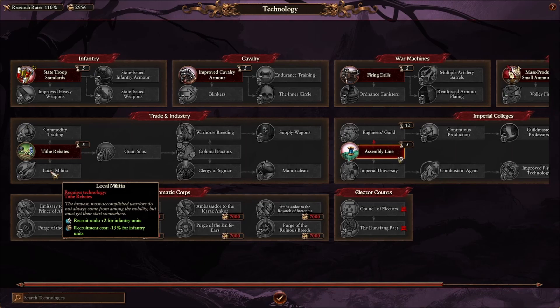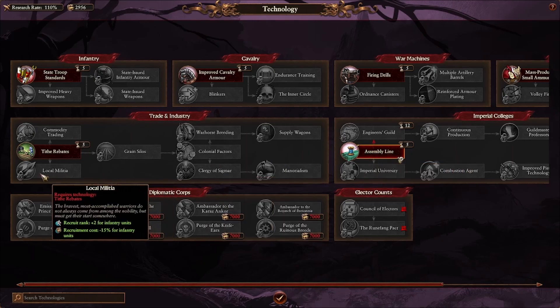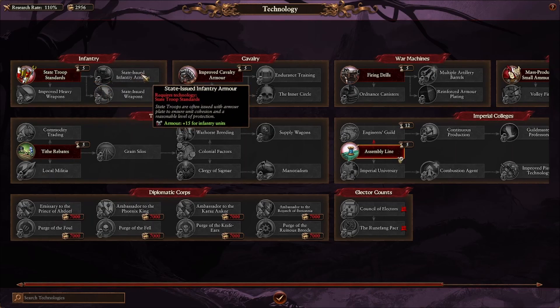These are pretty much your research focus for the next 40 to 50 turns or so. I'm still not exactly sure which one is the best to start with — I usually choose research speed, but that alone isn't enough to have much impact. It might be better to push for the local militia upgrade first instead.